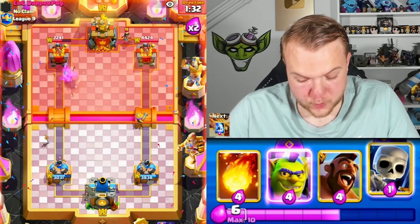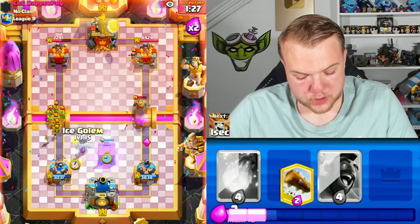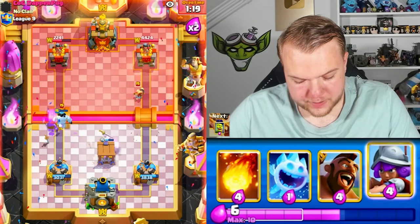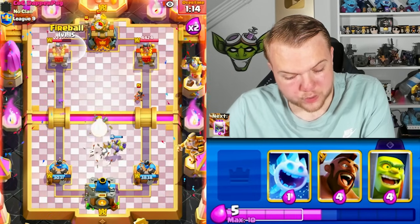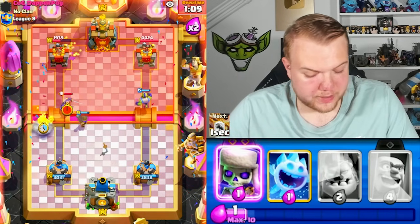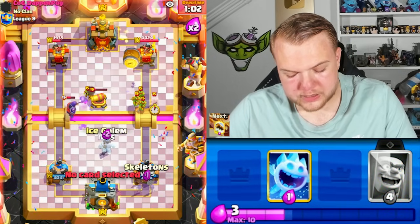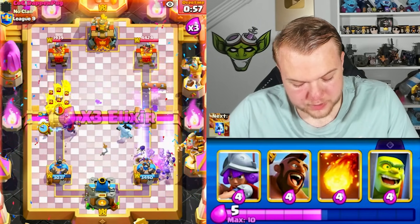He's definitely applying a lot of pressure. Let's go log, skeletons, and we need to try and get some damage with fireballs. Knowing he has cannon and seeing the matchup, I don't think we can get much damage with the hog rider. He cycles princess in a pretty bad spot — just gives us a free fireball. I actually want to fireball his tower anyway. Ice column — I knew he'd go princess at the bridge so I saved the log.